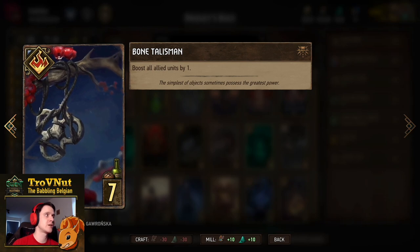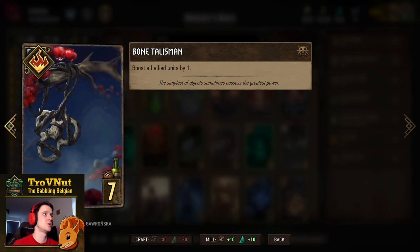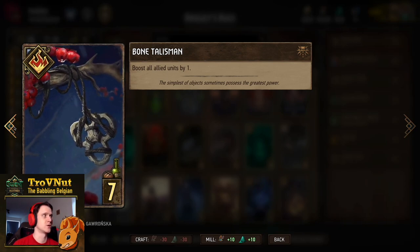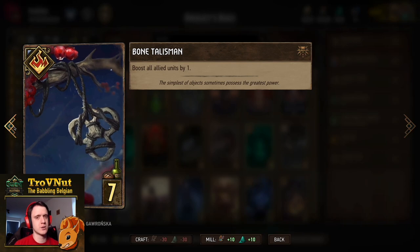Next is Parasite, the organic card we couldn't omit from this archetype — damage an enemy unit by 6 or boost an allied unit by 6 instead. Great for removal and we get a little drone on top of that. Then the Bone Talisman functions as a very good finishing card: if our board is completely full, it boosts all allied units by 1, making it 18 points. Sadly it's not an organic card, but it's still a really strong play.